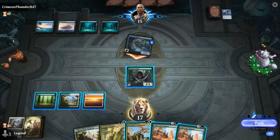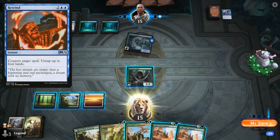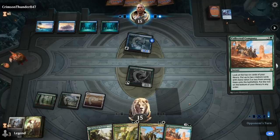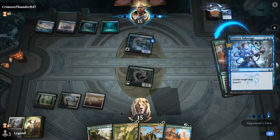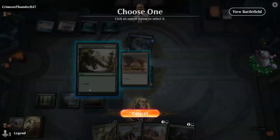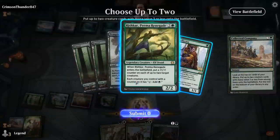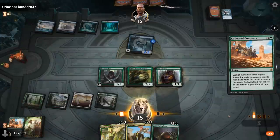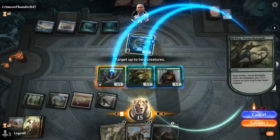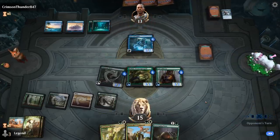Opponent keeps up 4 mana — hopefully they don't have a Rewind. It's just going to be a Sinister Sabotage. So now we can main phase the other Company and resolve it. We hit Rishkar and Pelt Collector, and let's put counters on Elves and Rishkar himself. Now we've got a nice board presence.